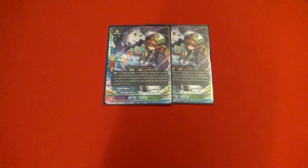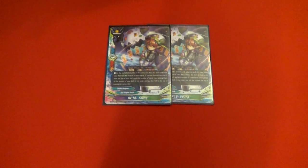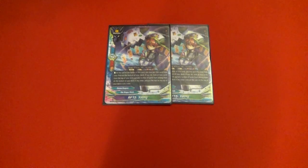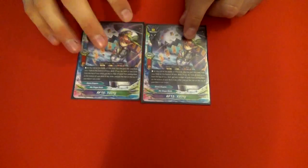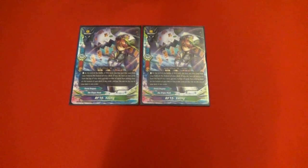We also have two Youngs. Young is super good — you get to do a second-generation Gao Formation, which is clutch. At the end of battle, return him to the bottom of your deck and scry both top two, putting them at top or bottom. He's super good.